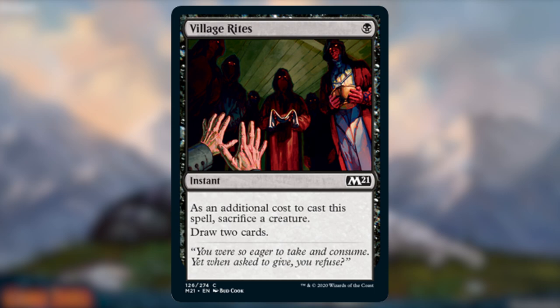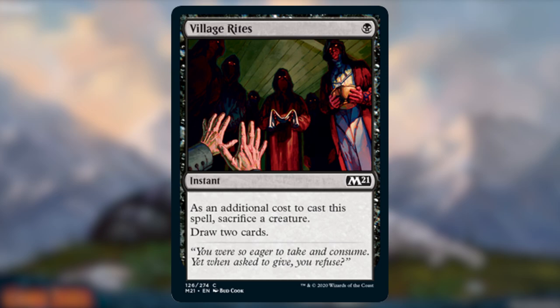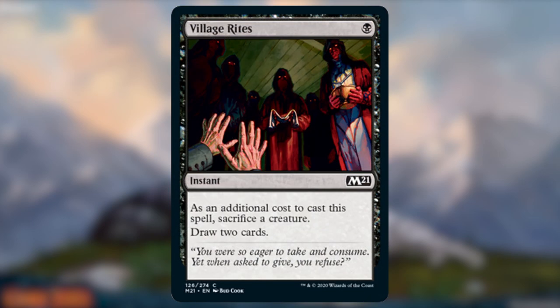Village Rites. I don't think there's much to say about Village Rites — it's a 1-mana Altar's Reap. That's it. This should definitely replace Altar's Reap if you're running it already, but other popular cards it could replace are Knight's Whisper or Sign in Blood. Read the Bones is probably still a superior card draw spell in black, but drawing two cards for one mana and a creature is a fantastic rate, especially if you don't mind that creature dying in a sacrifice-based deck.